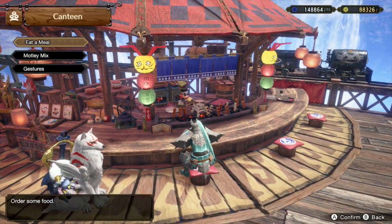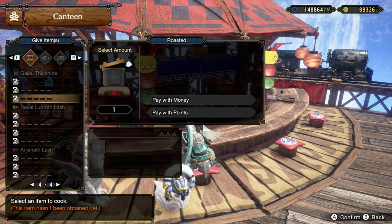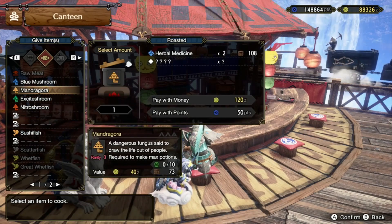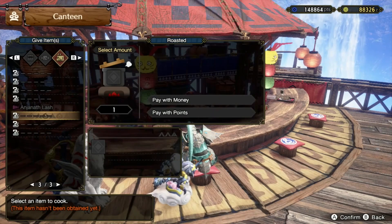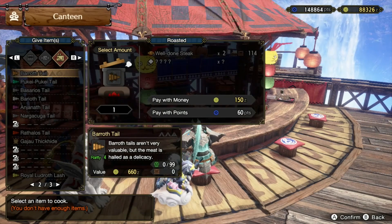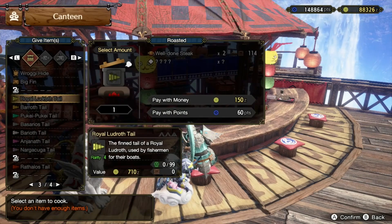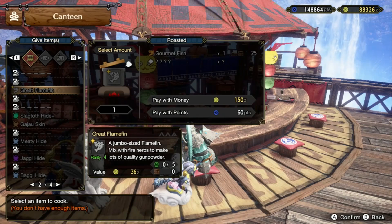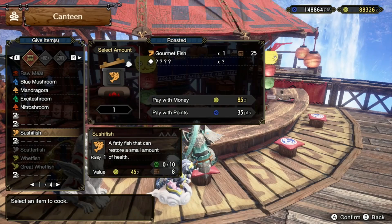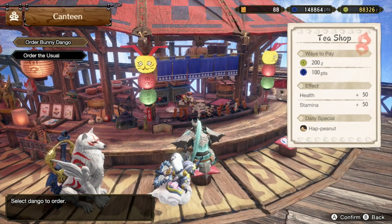Let's step out and sit at the canteen to eat up some goodies. Let's check in with Motley Mint - do we have anything to mix? We didn't pick up any parts, that sucks. We haven't done enough fishing.